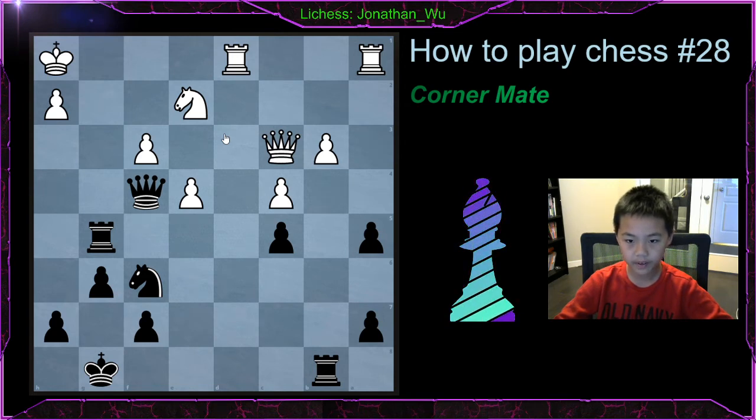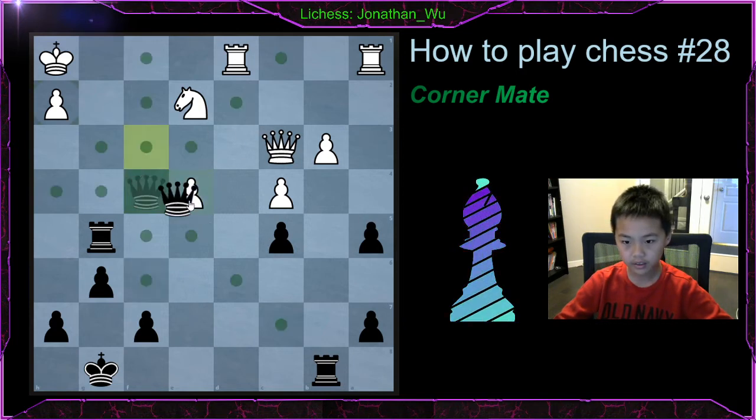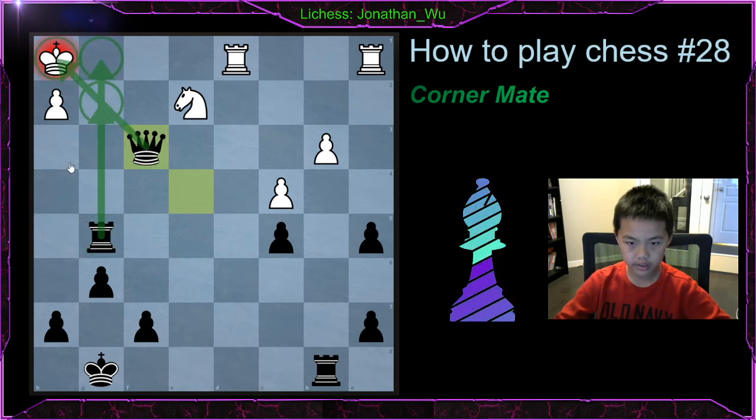Let's see if you can find the next one. This one is a little harder, but I think you can find it. I'll give you a few seconds. So the answer is knight takes e4. It is actually kind of tricking white, because right now if he takes, you take, and it's checkmate. The rook is blocking these two squares, and it's checkmate.